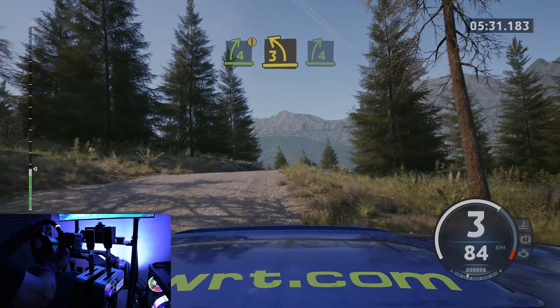30, slight right, crest, half long, tightens, 4, keep in. To slight left, to 4 right. 4 left, to 5 left, open, to 4 right. Tightens, it's a 3 right, into 5 left, open. And right of a small crest, into 3 left short, longs outside, into left of a crest, into right of a crest, into 3 left short, 100.